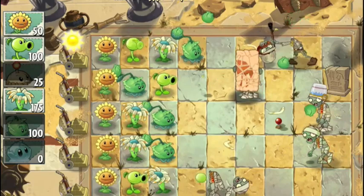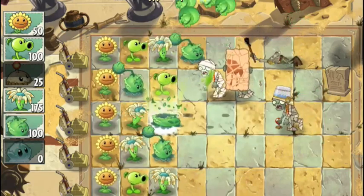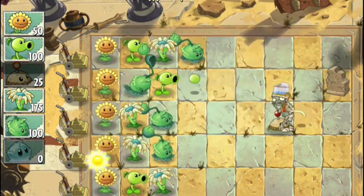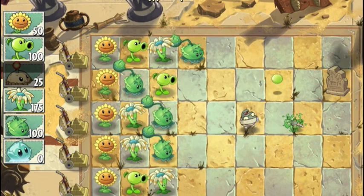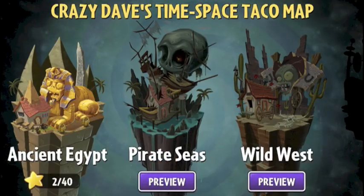Plus there are loads of fresh ideas. There's a sun god zombie who will steal your sunlight, an archaeologist with a flaming torch that will do damage to your plants and a boomerang plant that rips through enemies. And that's just in Egypt alone. There's also the wild west and a pirate themed area too.